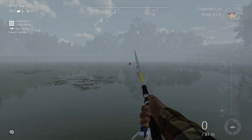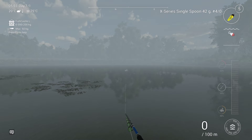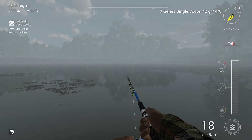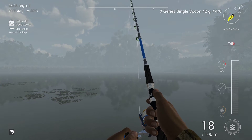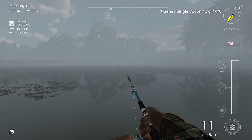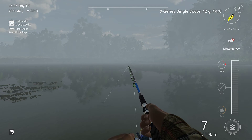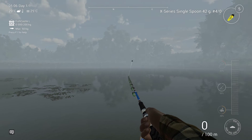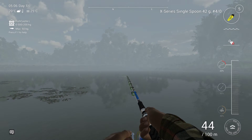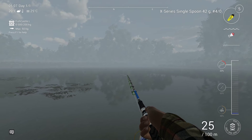With spin fishing you can do different presentations. Stop and go: reel, stop, reel, stop — you'll see an indicator that says stop and go. Twitching: right-click, start reeling, let it drop, reel, let it drop, reel. Lift and drop: push left mouse and right mouse at the same time. And finally a straight retrieve: throw in and just keep reeling the whole time.